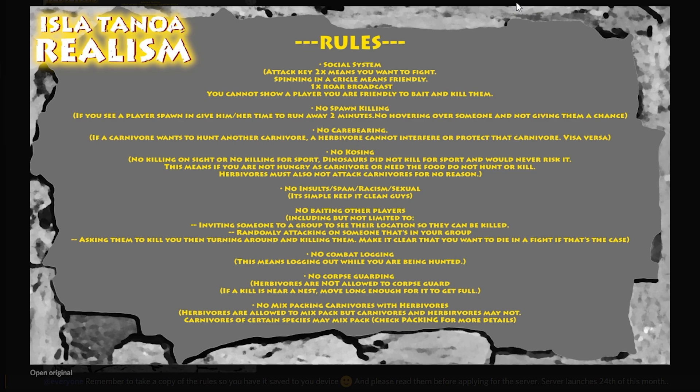From the beginning of this game, spinning in a circle has meant 'I am friendly,' and we're going to continue that. Yes, some dinosaurs spin slower than others, but it doesn't matter — it's a simple way to say you're friendly. You can even tell the person you're friendly in chat, but just know this: if they take a screenshot and you do break a rule, they can use that against you. So if you say it, mean it. If you say in chat that you're friendly, mean it.